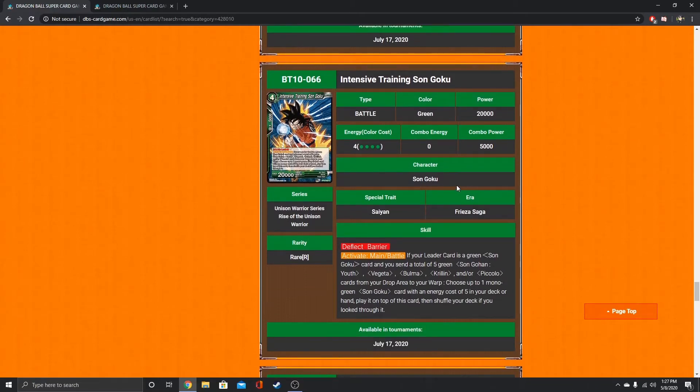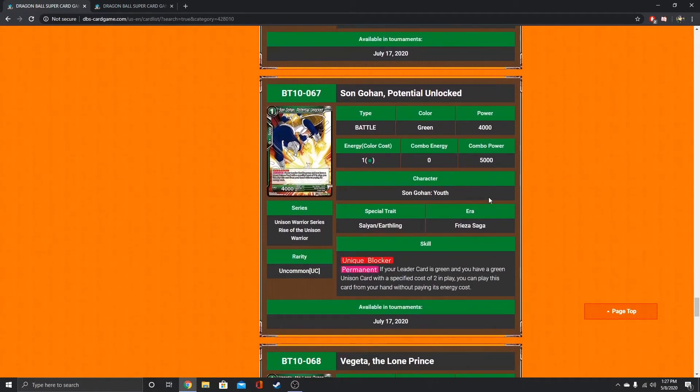This is the Goku that goes under him — Activate Main, Activate Battle with deflect and barrier, 20k. He is 4 specified green. If your leader card is green Son Goku, you send a total of 5 green Son Gohan, Vegeta, Bulma, Krillin, and/or Piccolo cards. It doesn't have to be each one specifically — just 5 of those characters total. They go from the drop to the warp, and then you look for a mono green Son Goku with an energy cost of 5 from your deck or hand and play it on top of him. He does not go into active mode, but they don't want to make him too strong.